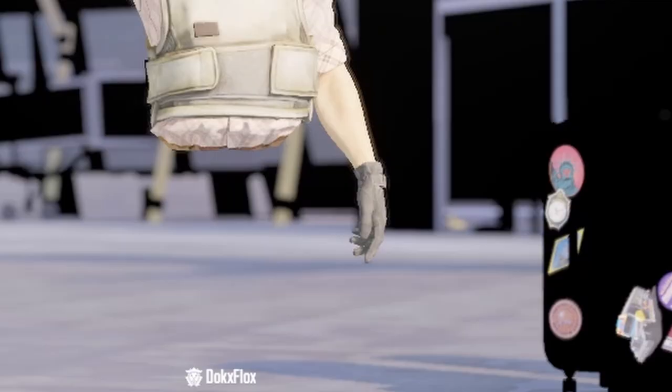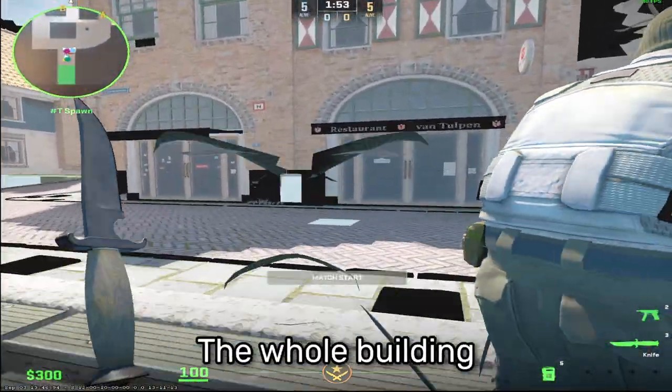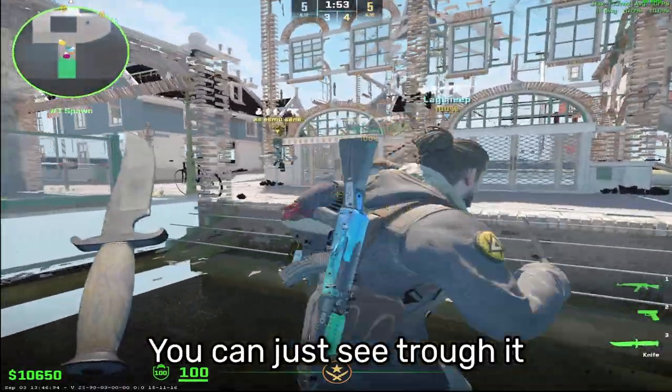In models, it would be things like arms, legs, and even a whole body going missing. The same goes for textures on maps like Mills — here you can see the whole building, and here you can just see straight through it.